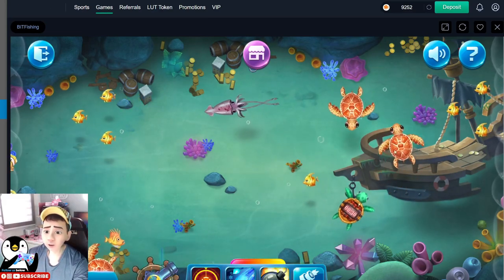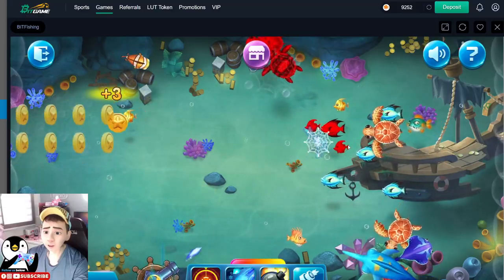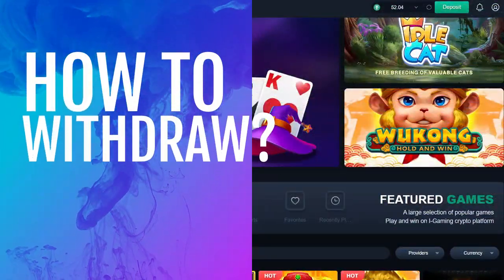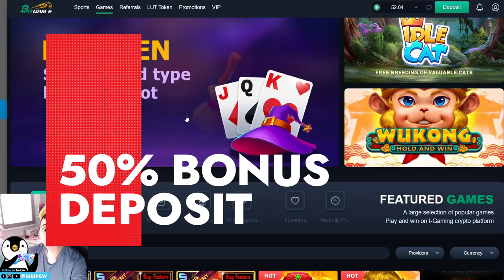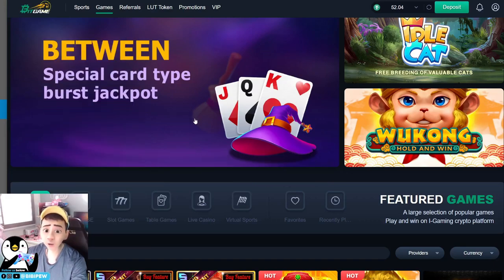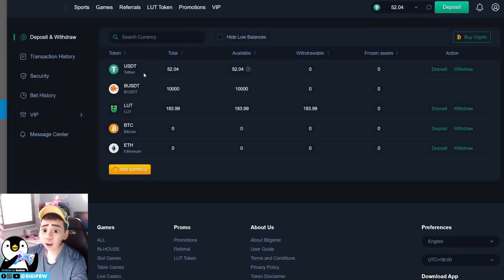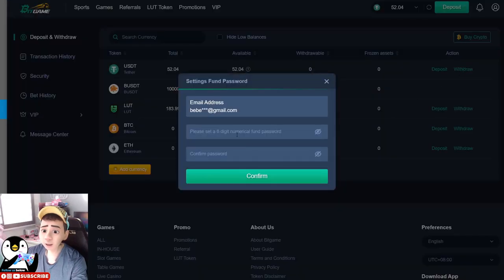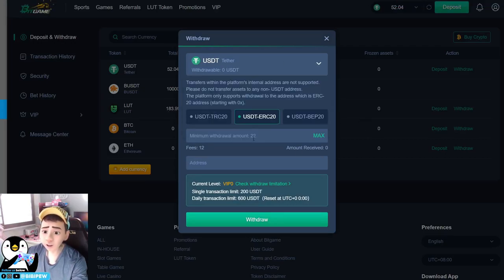That's all for today's video on the fishing arcade games. If you enjoyed it, you can try out this game. To withdraw, go to your profile and click on Deposit and Withdraw. There is a Withdraw button — click it, key in your password, and click Confirm. It will then show you the withdrawal address to send funds to your exchange or your MetaMask wallet. Select TRC and paste the address. The transaction fee is the same as the deposit fee.